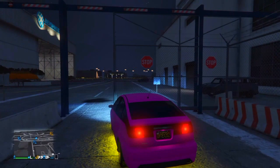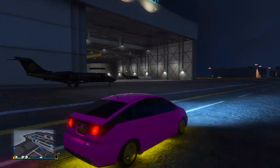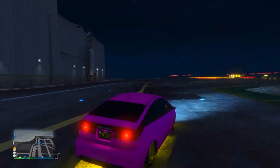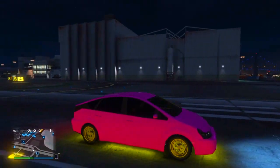Coming in at number 4 guys is the Dilettante — basically a Toyota Prius-type car. Just like the other one, it's just horrific to look at. It just looks like a massive turd. All my cars are in pink and yellow, and this is also front wheel drive, but I think this is even worse at turning.